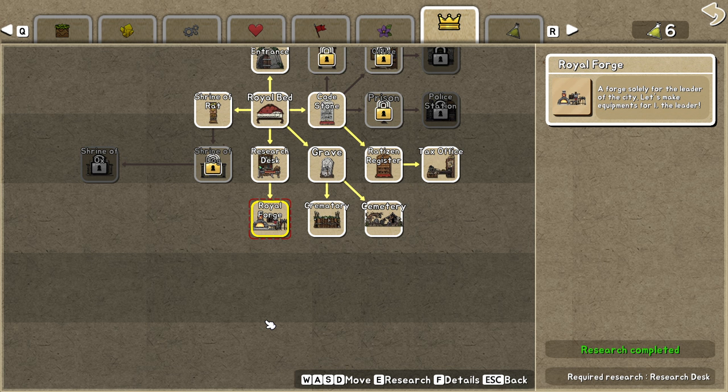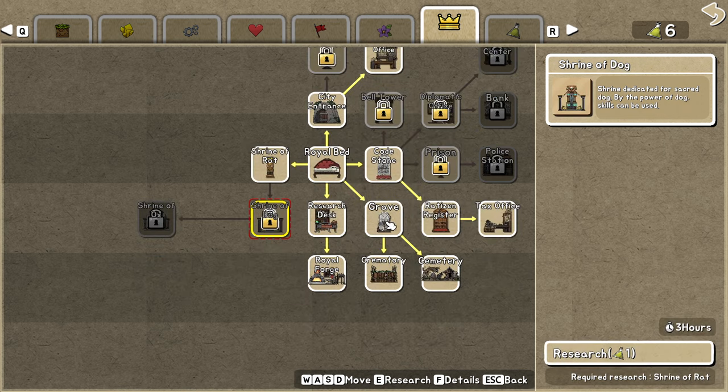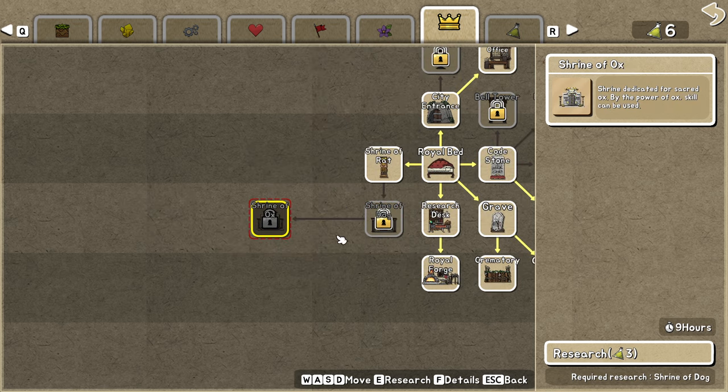I recommend you build a royal forge as soon as you get a copper bar so you can get at least the sword, and then with your butcher you make the leather so you can get all of those things much faster. This will give you a massive boost in attack because your queen is so strong. I'm also researching the strength skill. This one is supposed to be for collecting taxes, and this one should show the direction of attacks.